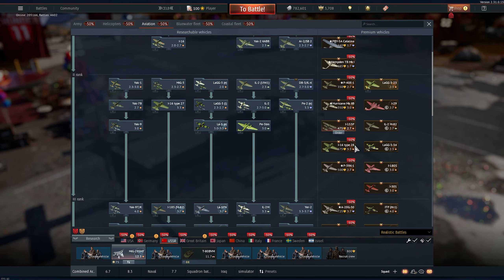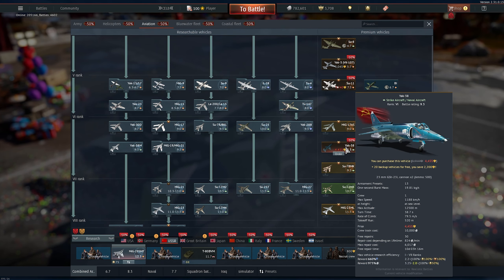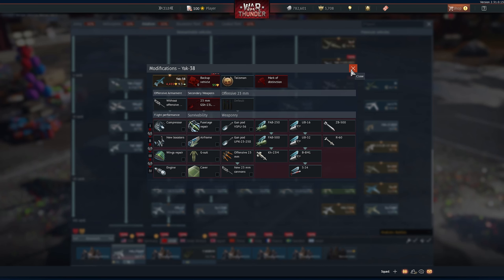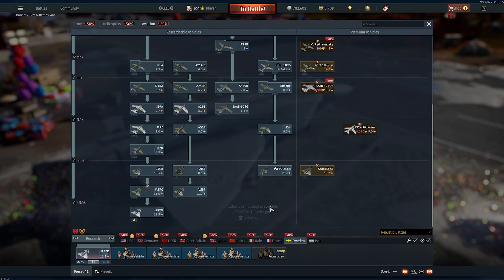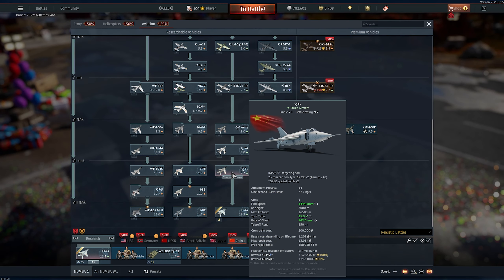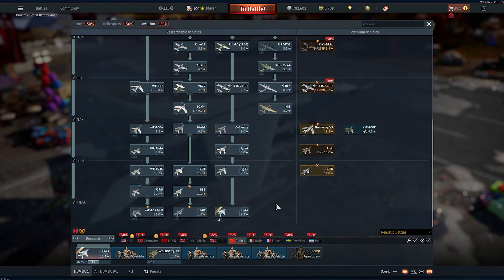For example, I really want the TRAM — wait for the 6th for that. Or if you really want the Yak-38, buy it right now because it is half price. Just be careful and remember to wait a little bit if you're going to buy from the store.